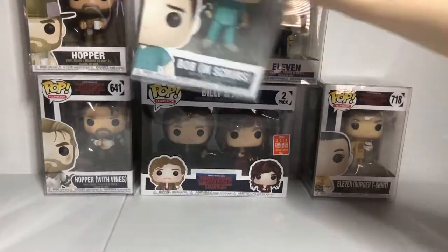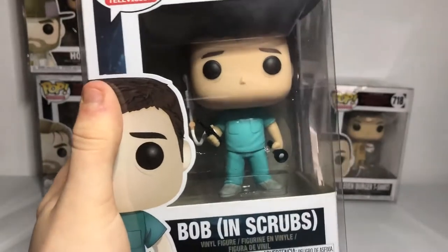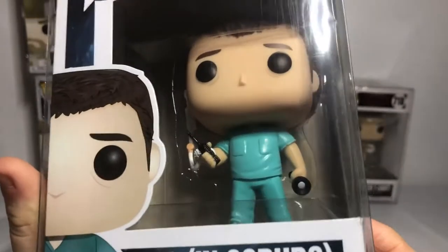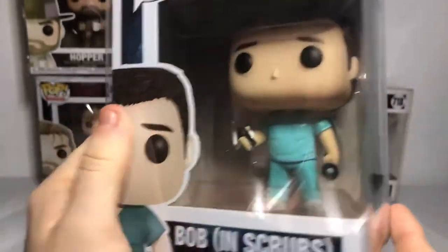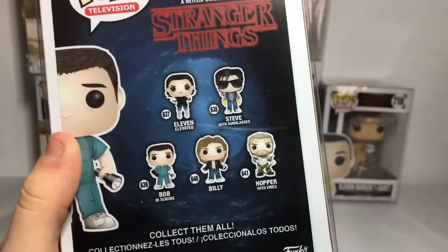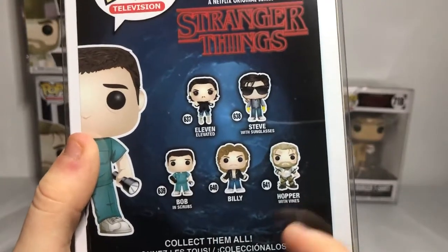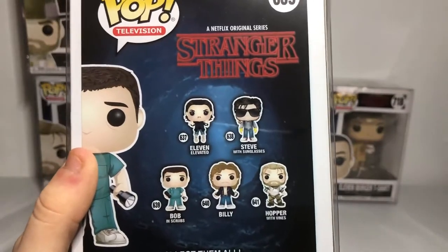We found a new character that we were shocked to find when we were looking through some of the stores — Bob in Scrubs! That's actually a nice one. Bob's actually one I was excited about, even though I wish he came with a gun. He comes with a mic piece, a walkie talkie, and a flashlight. So let's pour one out for Bob and his demise. The ones you can get are Eleven Levitated, a levitated Steve with sunglasses, Bob in Scrubs, Billy, and Hopper Vines. I really want Steve with sunglasses — that sounds pretty cool.